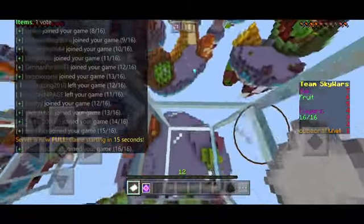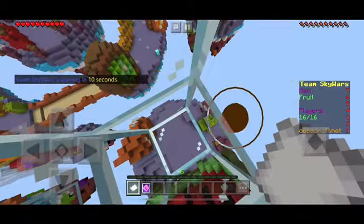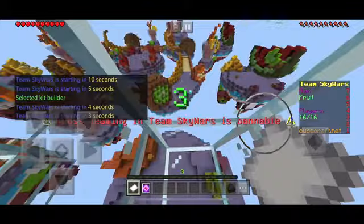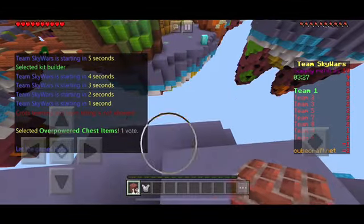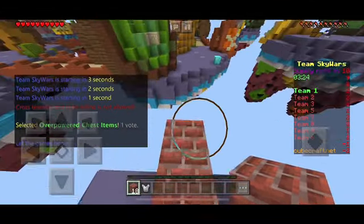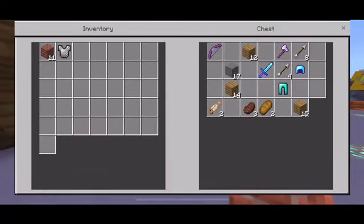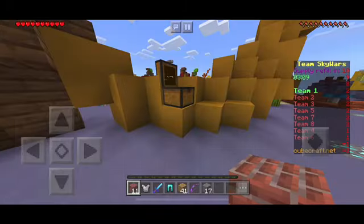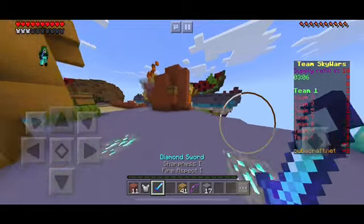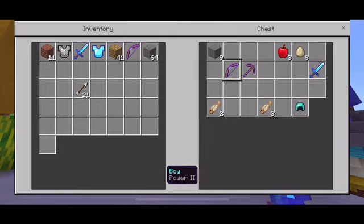For different maps you use different kits, but I normally always use kit builder because it's the best kit in the game — so you can go immediately to mid. Wait, people are already at mid? What hacks are they using? Wait, is it overpowered? I feel like it's overpowered. Yep, it's overpowered. I can't wait to die.